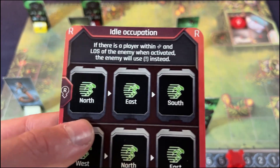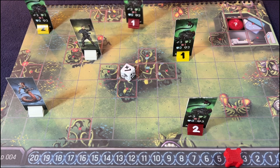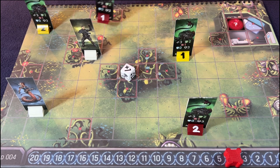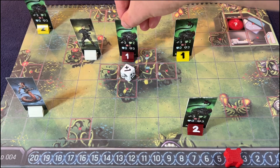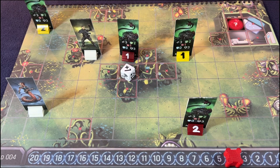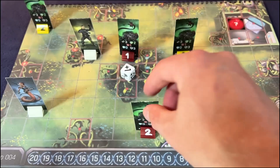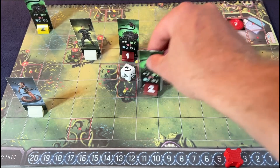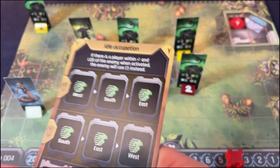Now the red ones go. He's going to move north — he can't because it's blocked off. East, one, two. Then south, one, two. He still has space to run away. Now number two — no one is in range or line of sight, so he's going to move west one, two; north one, two; and east one, two.